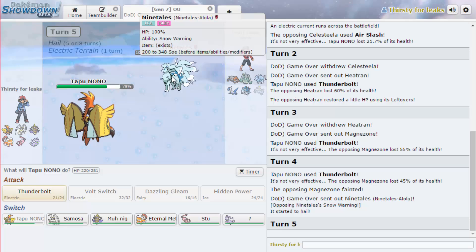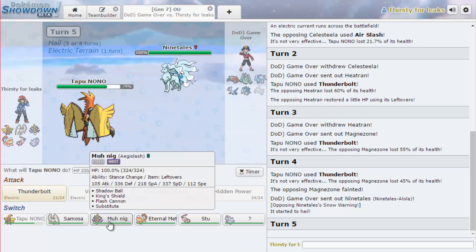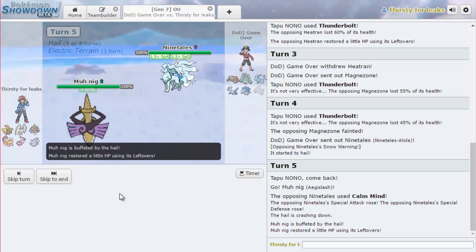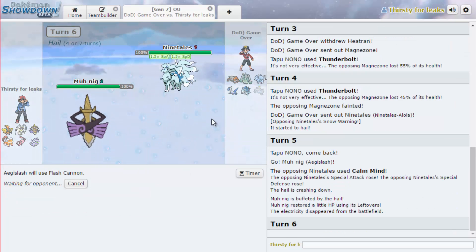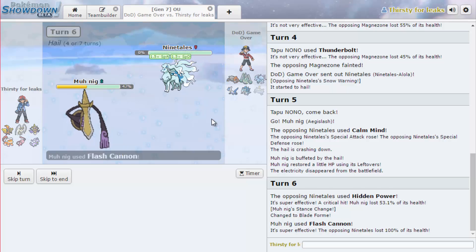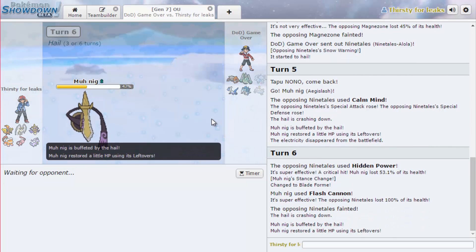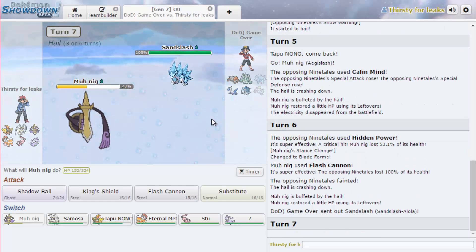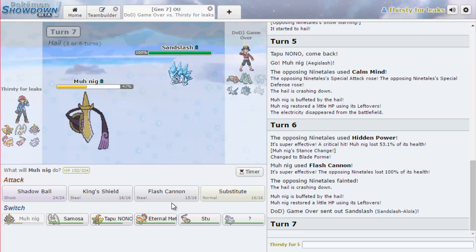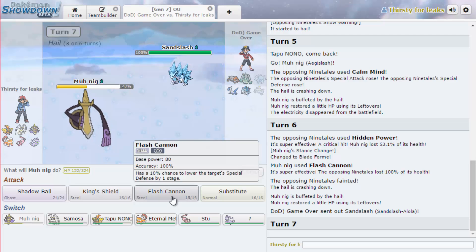Ninetales comes in and this can probably live a hit because of its natural special bulk. I think the play to make is just to go into Aegislash, and it goes for Calm Mind. I would have expected maybe Nasty Plot over that, but I think Flash Cannon will still take it out because I'm very powerful. He might go into Heatran but I don't think he will after setting up. That was a crit - not very nice, a bit rude. It does get Heat Wave, which would potentially be a better option for hitting Steel types. Sandslash is here. Does it get Earthquake still? I don't know. I'm a little bit scared of it.